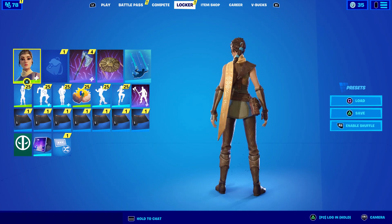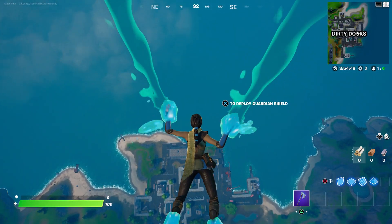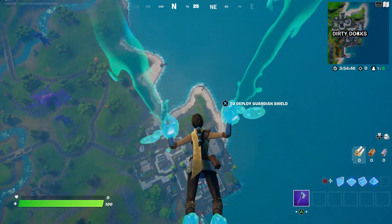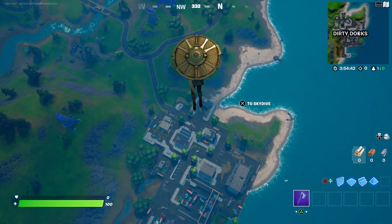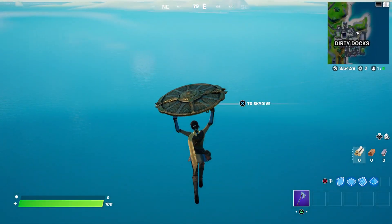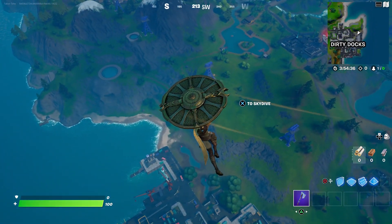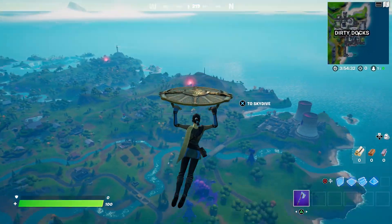Let's try this out to see how she's reactive. I forgot to change the contrail — whoops. Let's see what the glider looks like. That's pretty sweet — not bad at all. You can see her scarf flapping in the breeze.